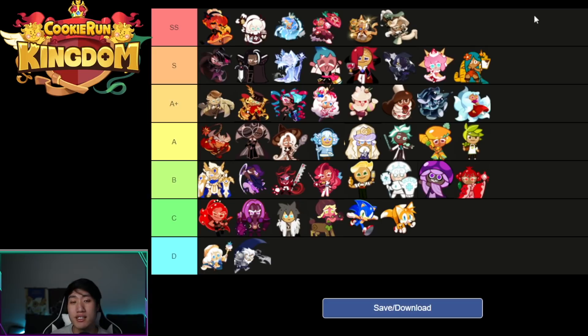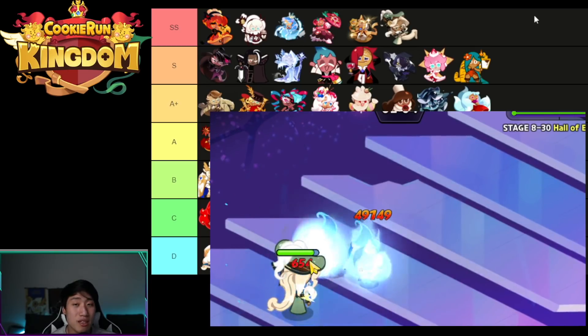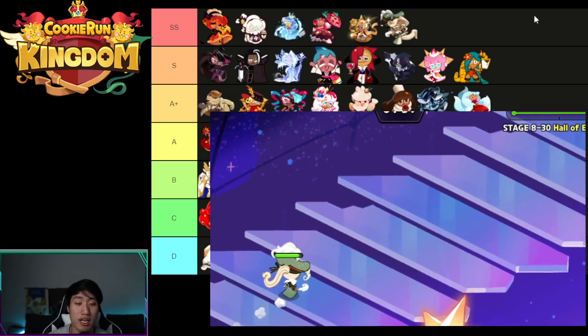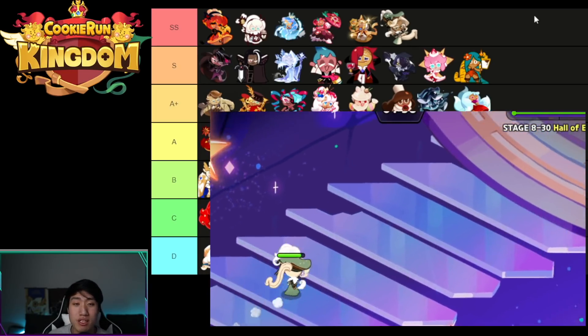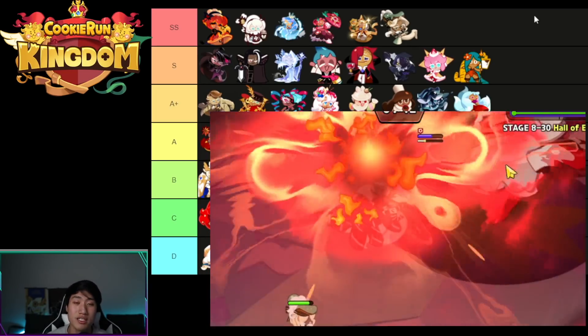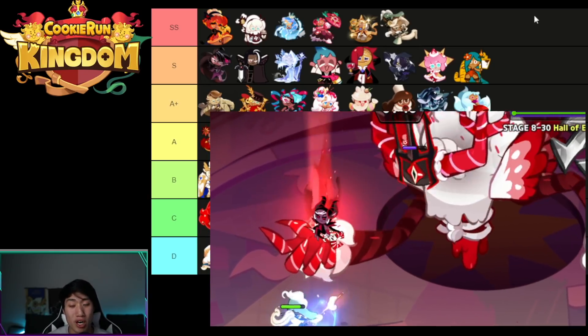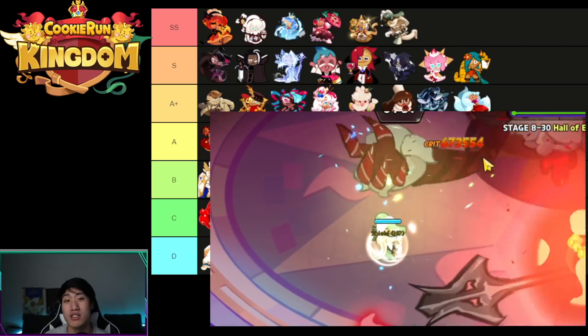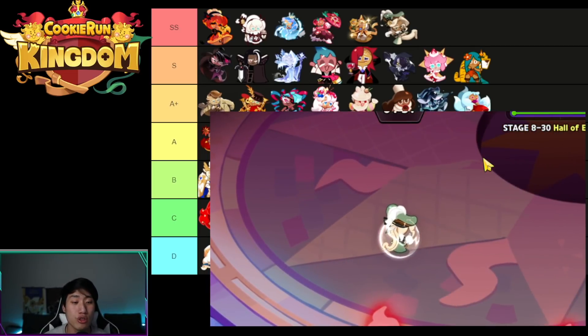Starting off with Eclair, Eclair is actually going to be an SS tier for PVE. Eclair cookie has a lot of different things in his kit — not only can he do a ton of damage with the 841 attack multiplier on his skill, he is also able to provide a debuff that increases the amount of damage the enemy takes by 25 percent.